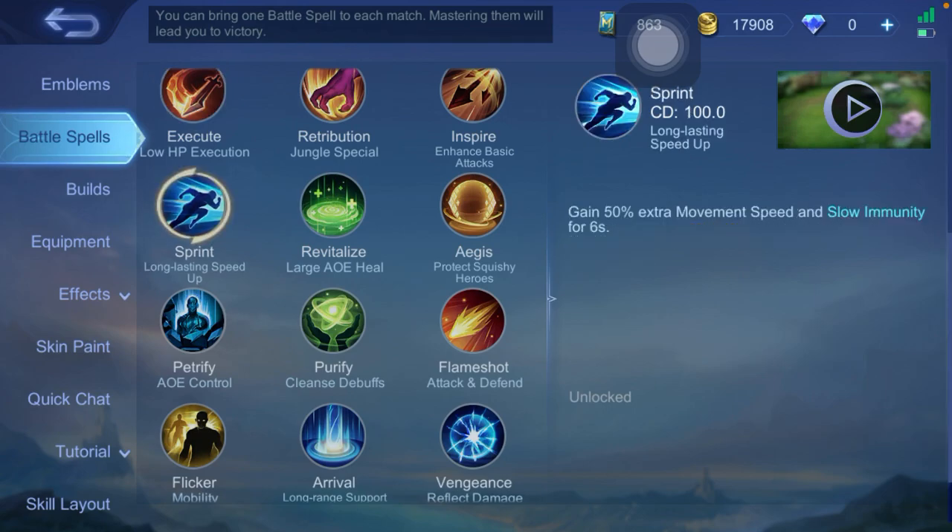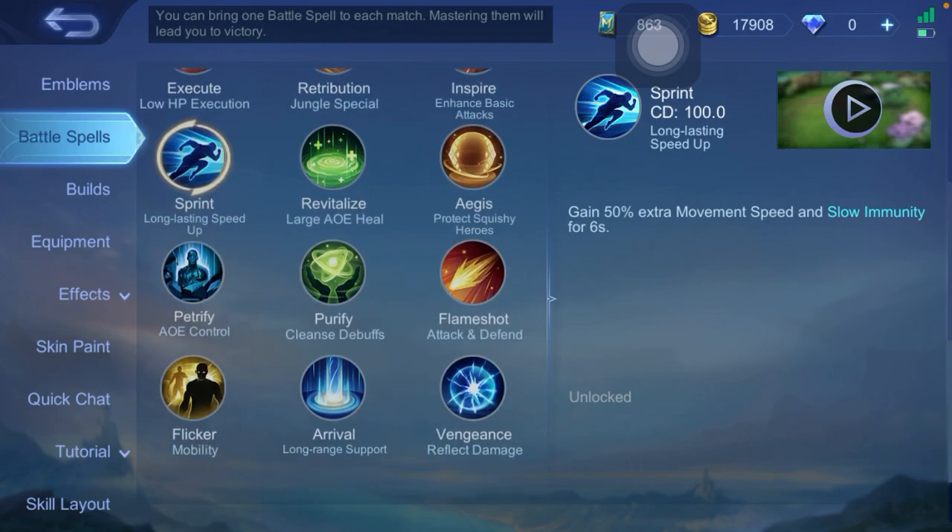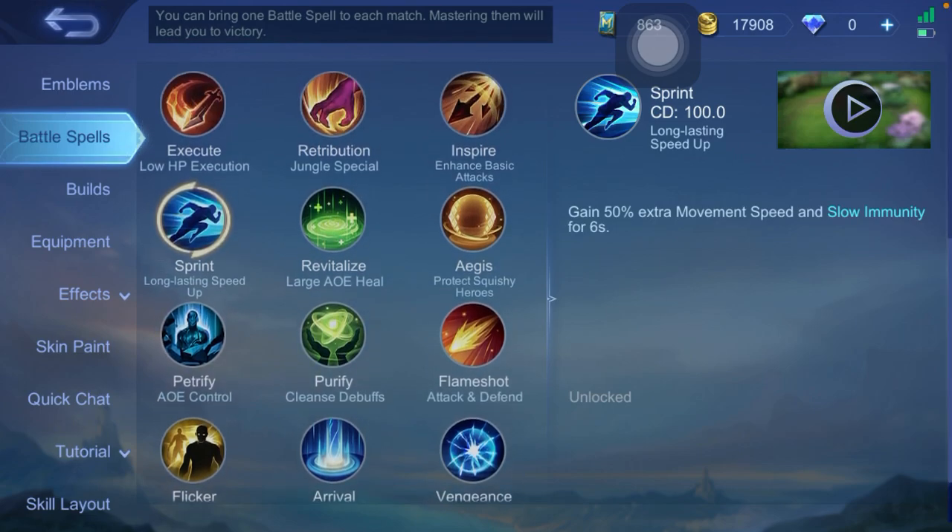Just select the Sprint battle spell like this. With Sprint, you can get long-lasting speed up — 50% extra movement speed and slow immunity for six seconds. That's how to sprint when playing heroes on Mobile Legends.